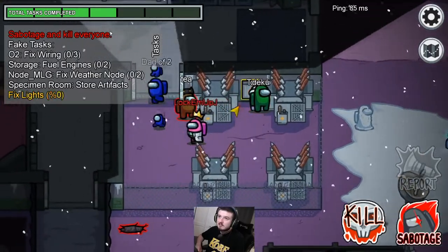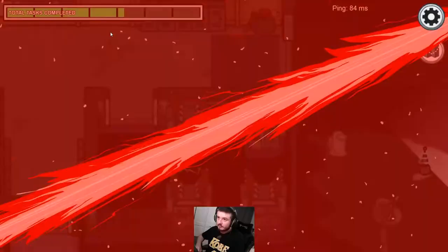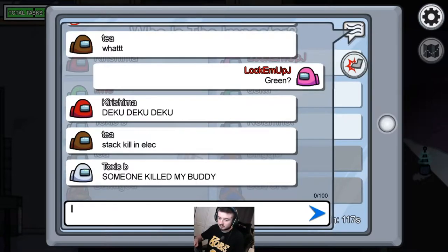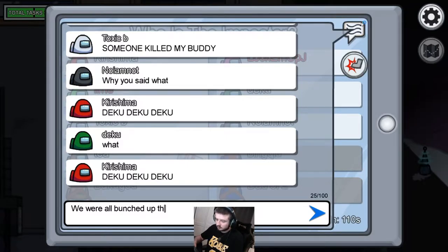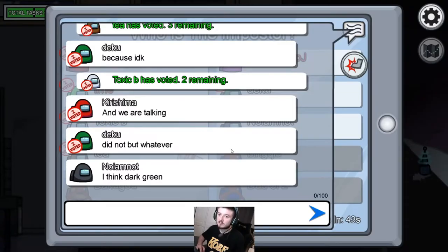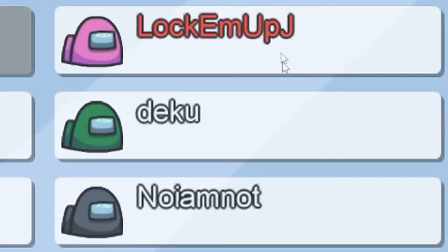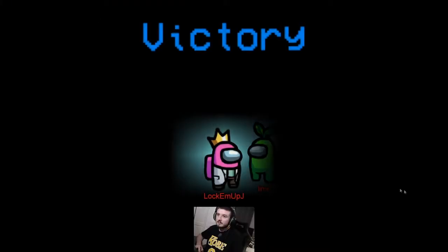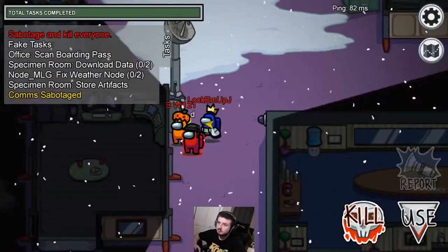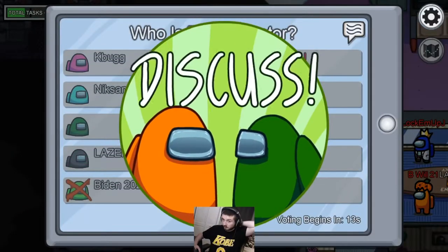Tip number three is one of my favorites — this is called a stack kill. A stack kill is when a bunch of players are bunched up together and the imposter gets an easy kill without anyone being able to identify who did it. You'll see everyone grief and accuse dark green, who is actually innocent. Dark green gets voted out unanimously — not a single vote was cast against me, but it was me all along, and we went on to get the win.